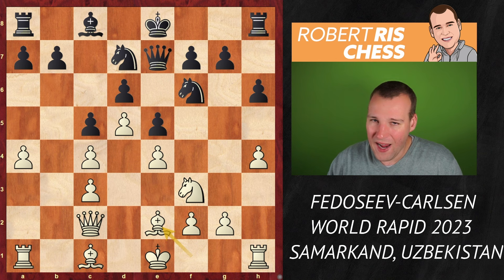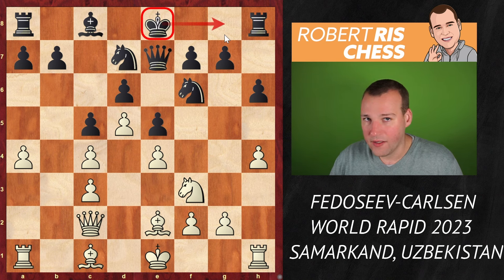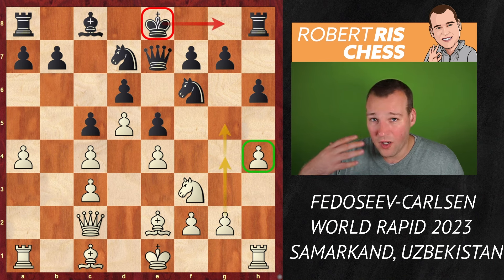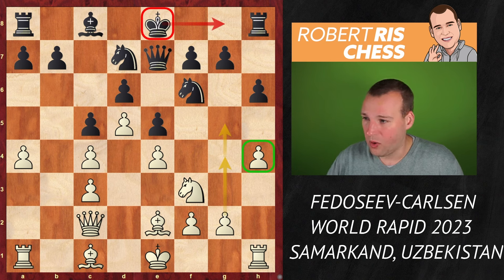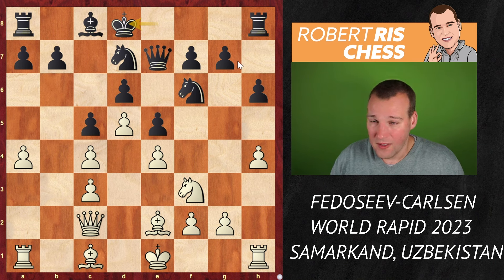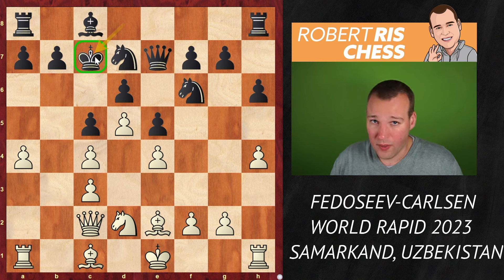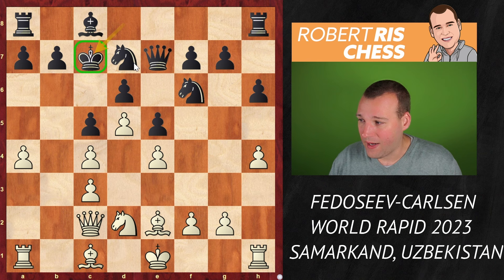Bishop e2. Now what is black going to do with his king? Is he really going to castle kingside? Then white is probably ready to launch more pawns and try for a kingside attack. So Magnus comes up with an alternative plan, also typical for these blocked structures. Rather than castling kingside, he goes with the king in the other direction — King d8, a very nice and typical idea for this opening. The king is well placed on c7; it will be very difficult for white to exploit the fact that black hasn't castled.